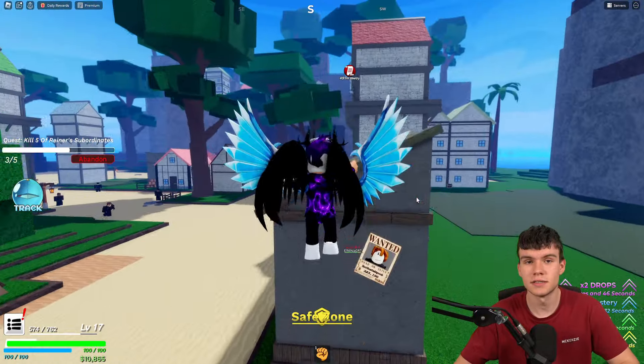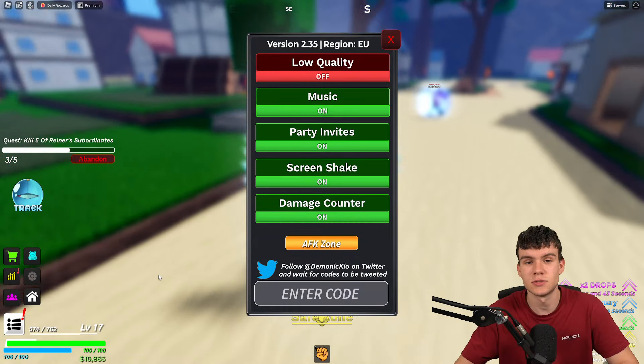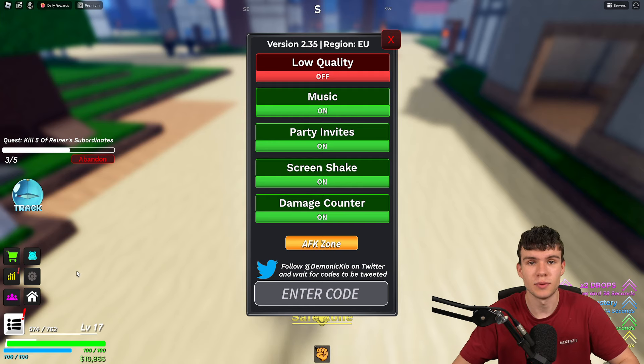If you don't know how to redeem codes in Fruit Seas, what you're going to want to do is go to the left, click on the menu button, then click on Settings. Next, we're going to type our codes in the code menu. So without further ado, let's go on into it now.